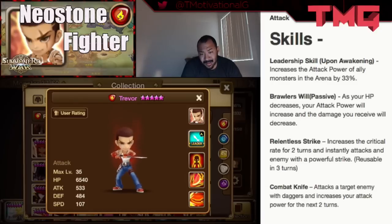His second skill, Relentless Strike, increases the critical rate for two turns and instantly attacks an enemy with a powerful strike. It resets in three turns — a very low cooldown. The damage scaling is probably pretty nice on him too, so that'll definitely be useful.